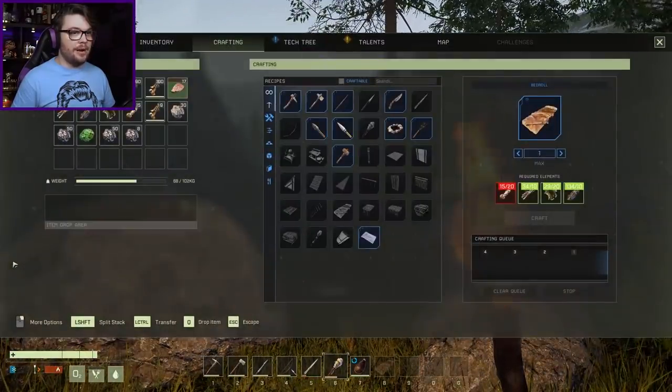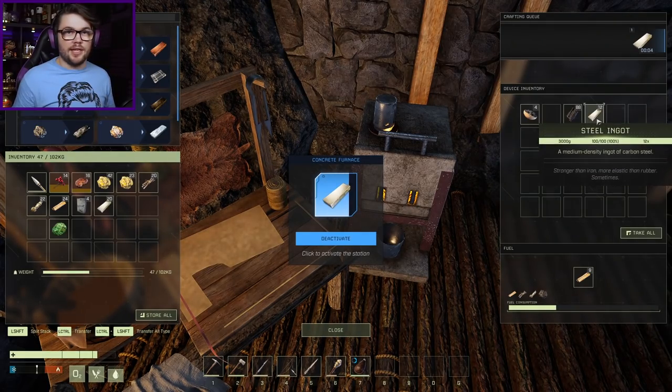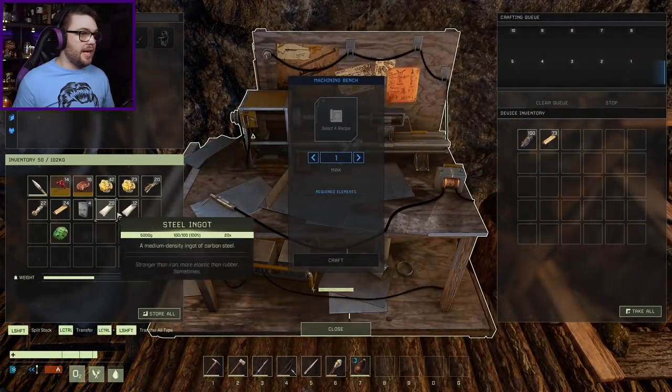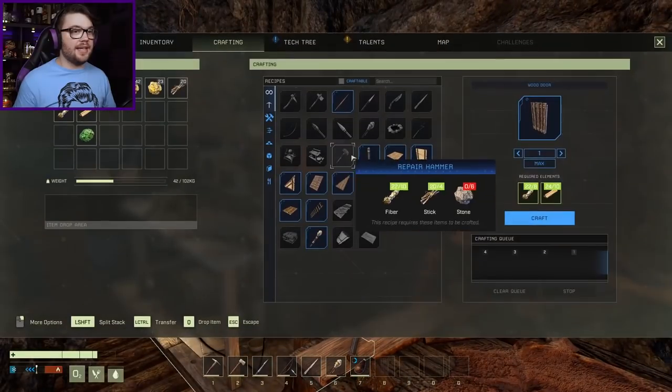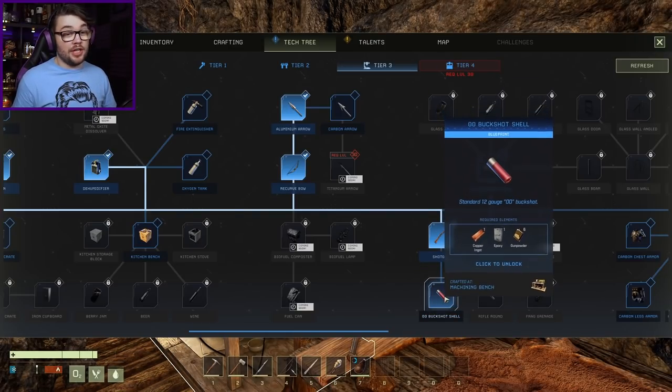I think home's over that way, but my map doesn't work - but it's all the inclination I've got. 32 steel out of you - we can run over here, and you can have all of that. Boom. Shotgun! Also going to need to make some shotgun ammo as well, I suppose. Gunpowder, copper ingots, and epoxy.